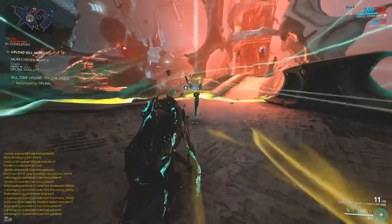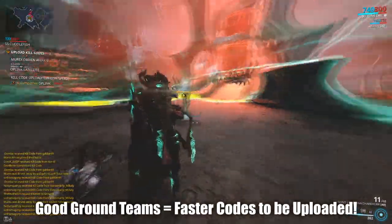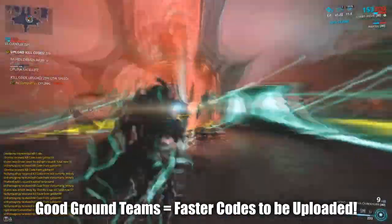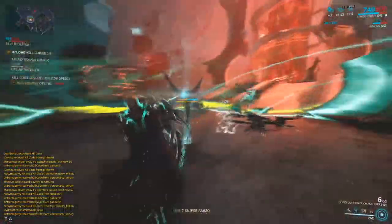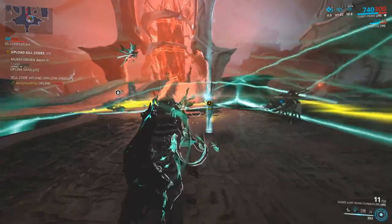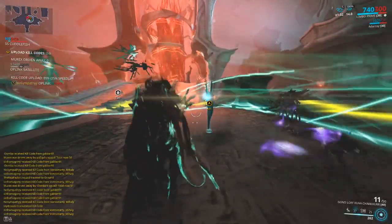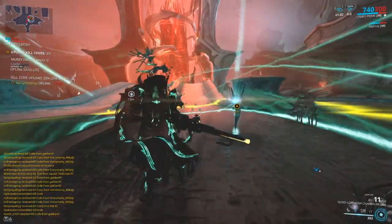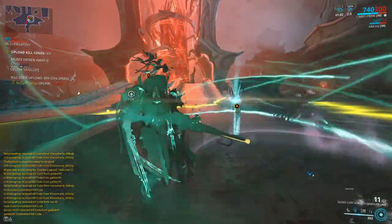That's pretty much it for the Murex — it requires the ground team to be doing a good job with their kill codes for you in space to continue uploading. So let's hope you get some good teams on the ground. Keep in mind the links also scale, so the more people who put links down, the faster the uploads will take.